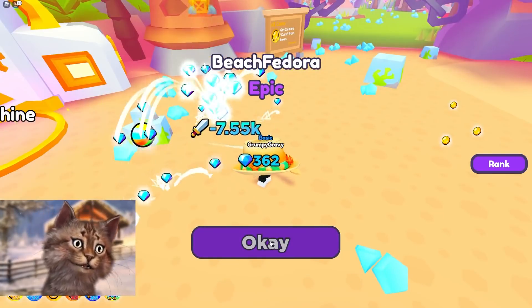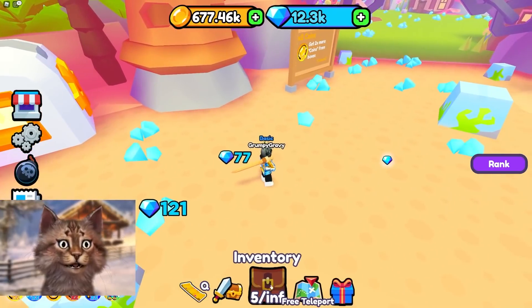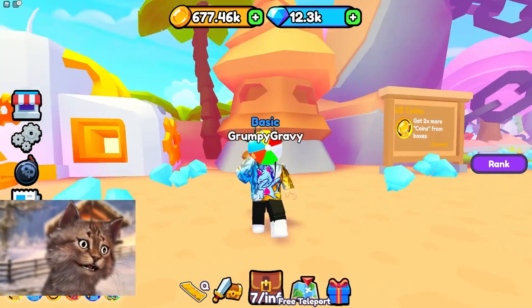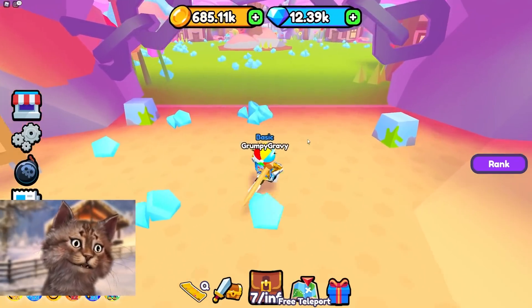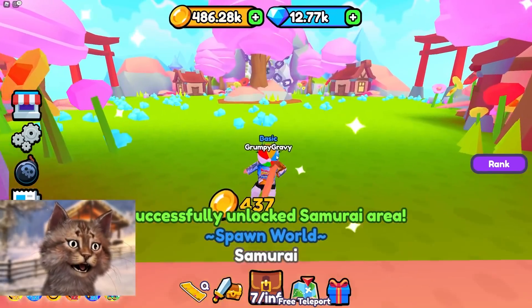Wait, wait — got one! We got a fedora. We got a beach ball and a fedora. Equip the best. We just have a beach ball — yeah, that's perfect. And I just realized how rich I am. I have a lot of money. On to the next zone.